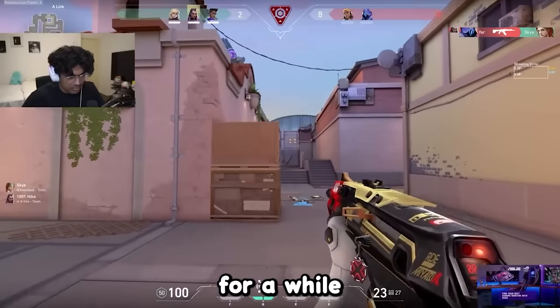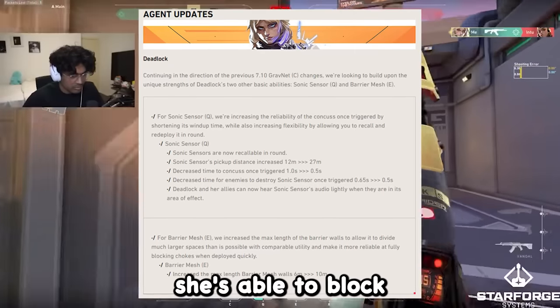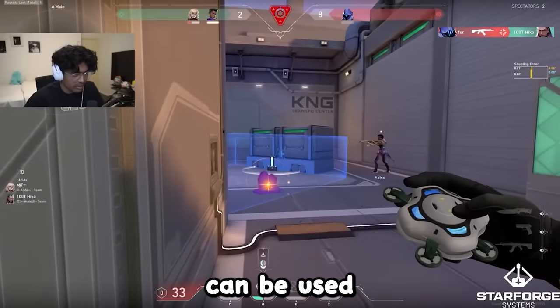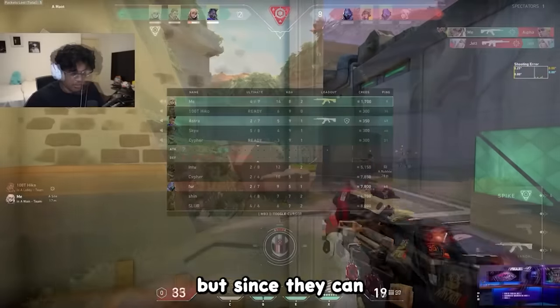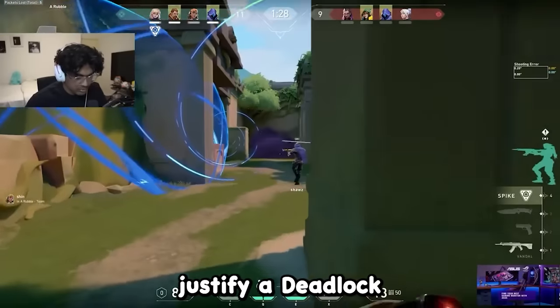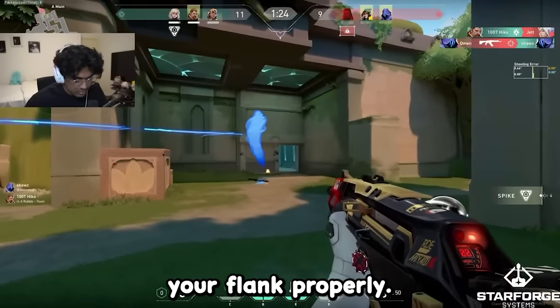In 16th place, we got Deadlock. For a while, Deadlock was probably the worst agent in the game, but after the buff to the wall, she's able to block off multiple choke points with a single wall, and the sonic sensors can be used situationally better now. But since they can literally be shift-walked past on flank, it's pretty hard to justify a Deadlock pick over Killjoy or Cypher, which have trips and turrets to hold down your flank properly.